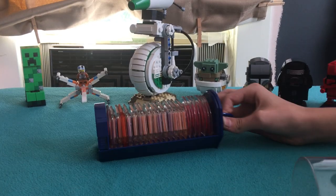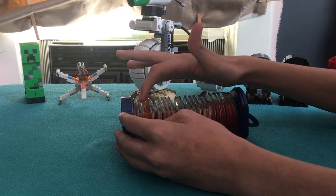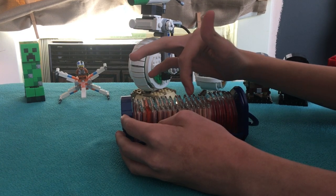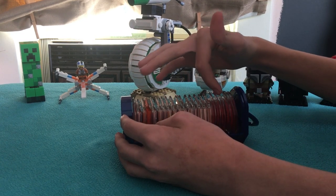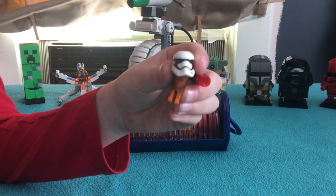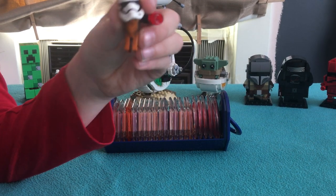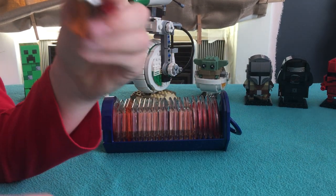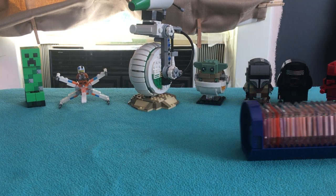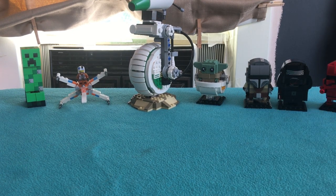So here are all the power discs we have. We have one, two, three, four, five, six, seven, eight, nine, ten... twenty-two. We have another dog — a dog with a stormtrooper on it. It's called the wolf trooper, or the dog trooper, whatever you want to call it. It has a dog thing and a trooper. So before we show you these power discs, we're gonna show you the Disney Infinity Trinity characters that we have so far.